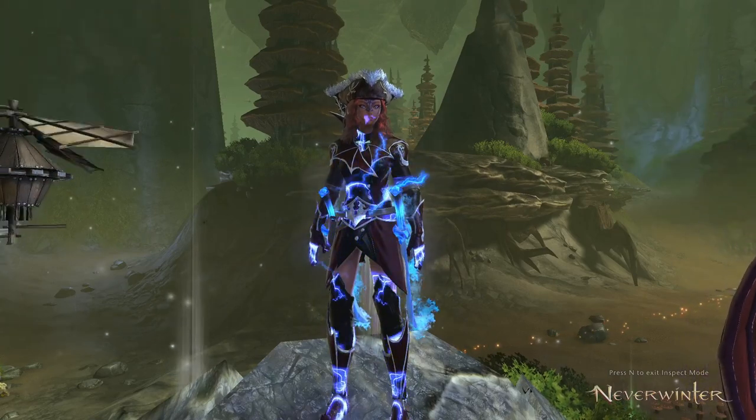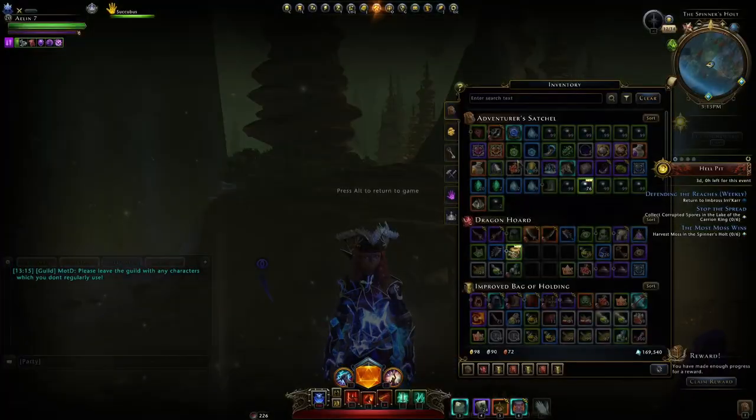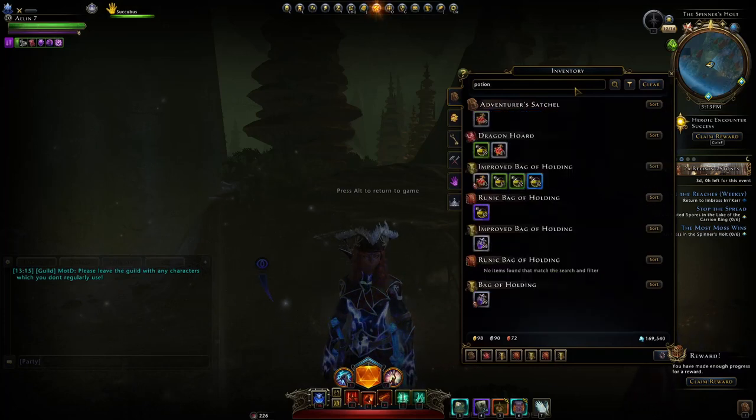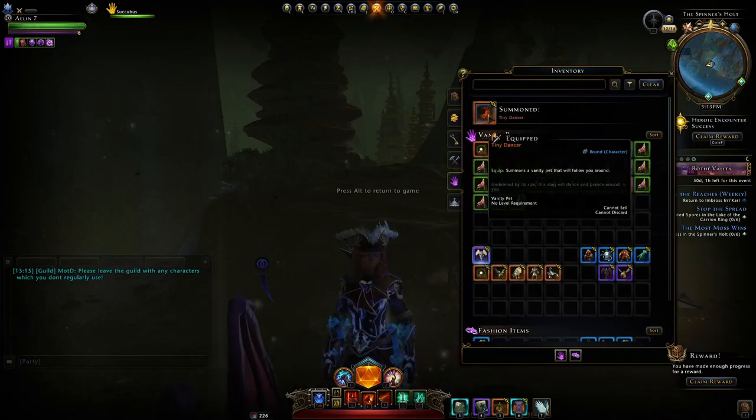Hey and welcome. With Module 24 we're getting a whole bunch of new inventory changes — from a filter to search through all of your different items (if you've lost something in your inventory) to a much more clearly defined vanity pet summon system, where you can see exactly which one you have following you around.